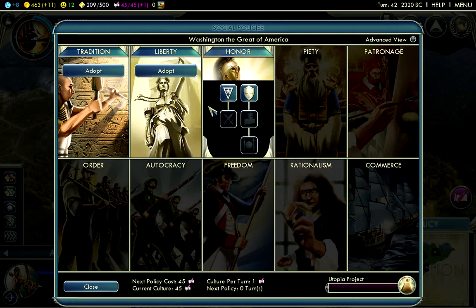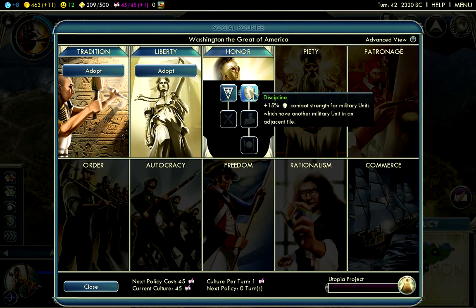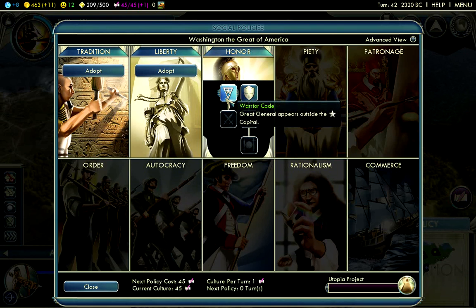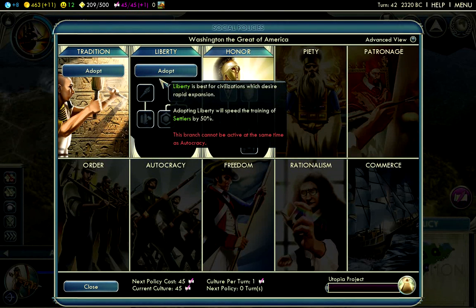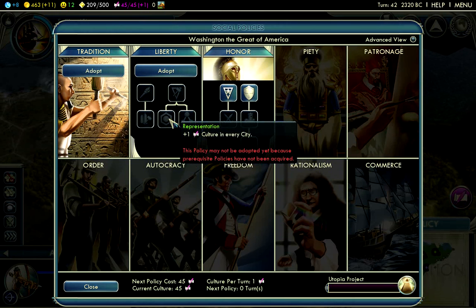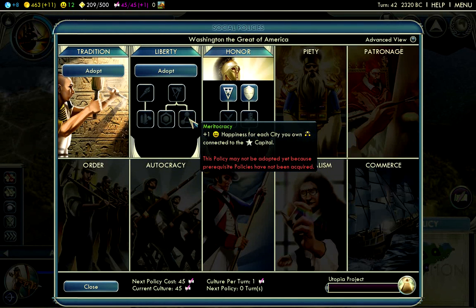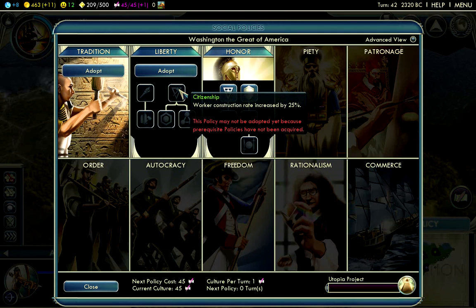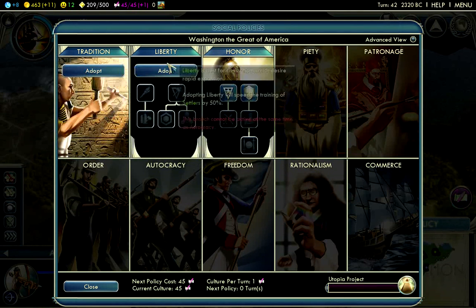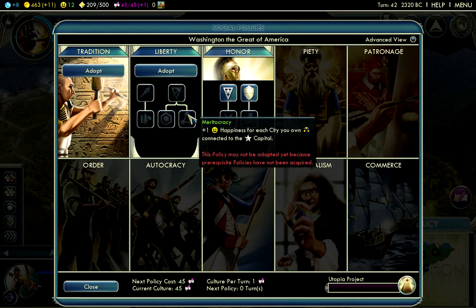I have access to my second social policy. If there was a second city close by, I'd have Horsemen by now and would be looking to move out, wanting a Great General or Discipline for the 15% combat strength bonus. The Babylonians are still a little far away, so I don't need Discipline or Warrior Code right now. I could get Liberty — though Collective Rule is not that great and Republic Representation isn't amazing either. Meritocracy is okay for bonus happiness, and Citizenship is pretty good especially without the Pyramids.